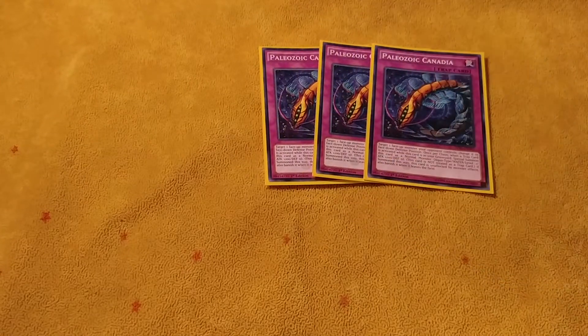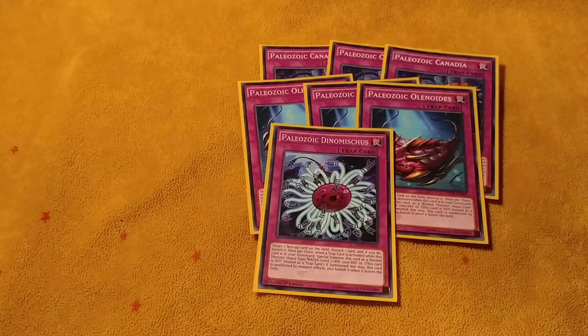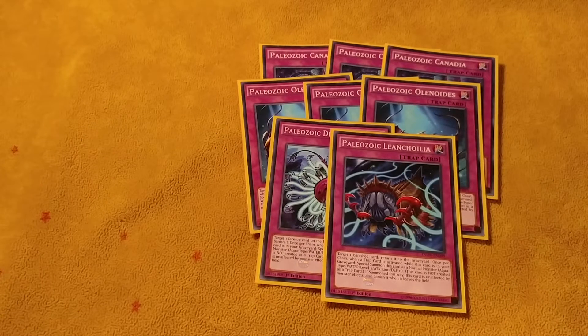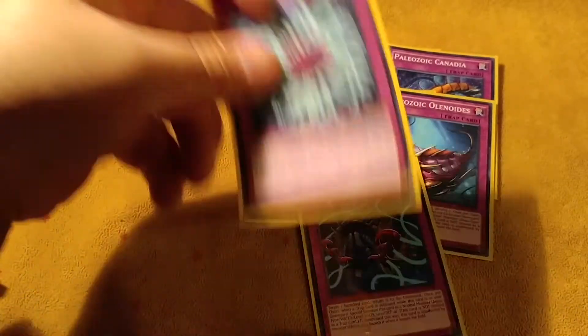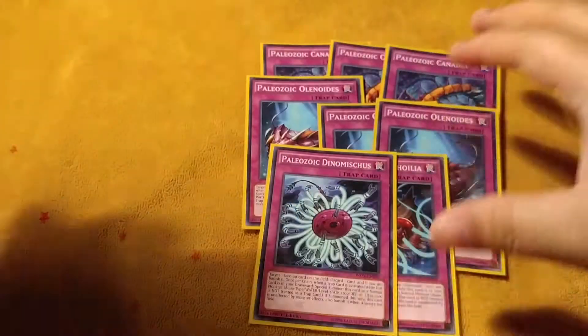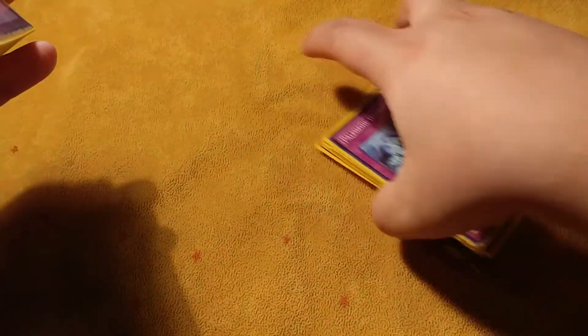Three of course Canadia, Orinoides, Dinomiscus, Linchilla — that's my ratio. I was playing Linchilla at three, but I was seeing it was dead more than nine times out of ten, so I feel like right now this is the perfect number for the Paleozoics.